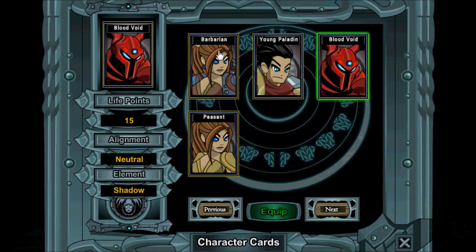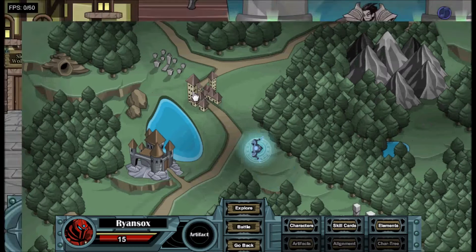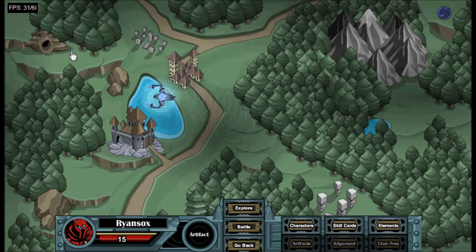You start with a character — you can pick Barbarian, Young Paladin, or Blood Void. You start with one character, and then you can use the map and explore around to find other characters.